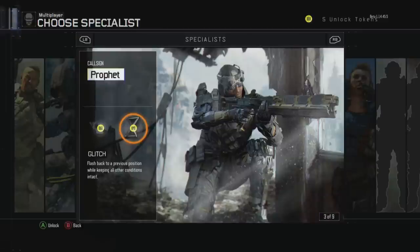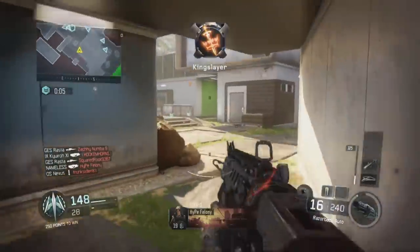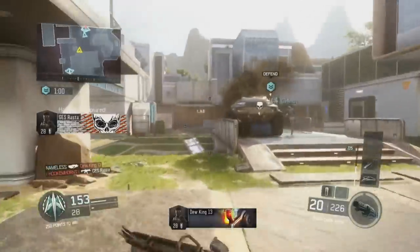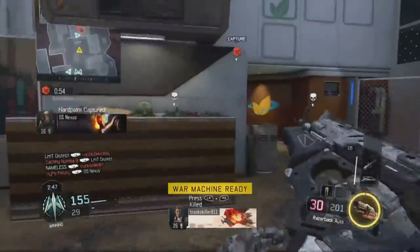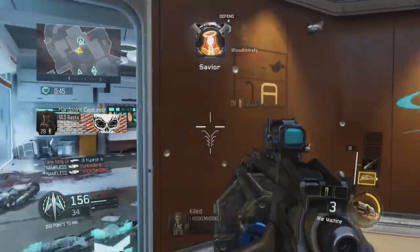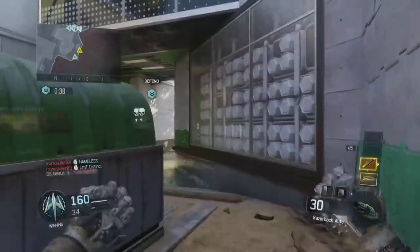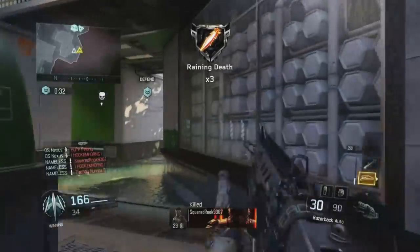A couple of gameplay tips, at least for Hardpoint: juggling the hill. Basically, you get in the hill, get a few kills, get some hill time, then get out and let there be dead time. You wait, and when somebody else gets in, you hop back in, kill them, and capture the time. Juggling the hill gets you a lot of scorestreaks, helps your team win, and when you get killstreaks it sets you up to break hills.